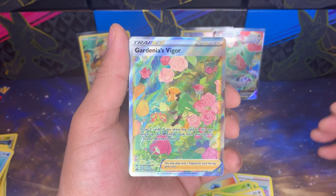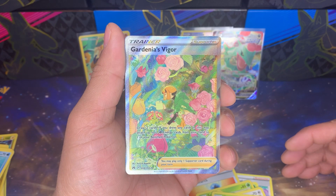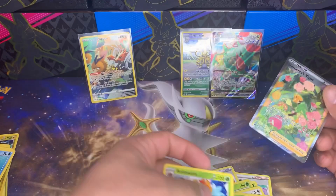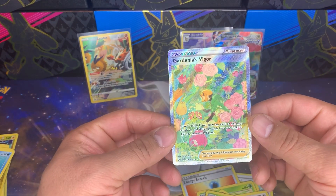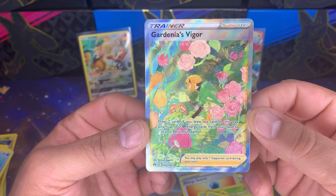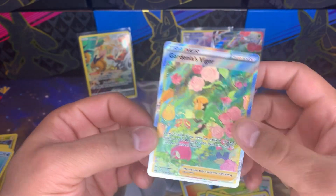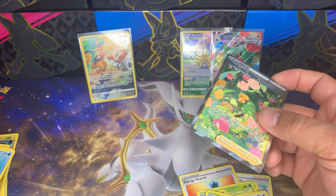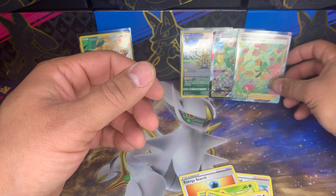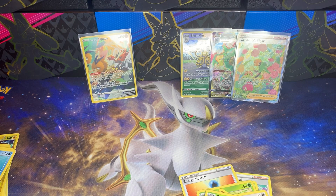I'm slightly partial to the other Gardenia's Vigor — from Silver Tempest, I believe, one of those two. It should be on screen because I'm a silly goose. So three hits out of the ten packs — that's about what I've seen. Love the full art trainer, it's still super cool, I just prefer the original print from the Sword and Shield era.